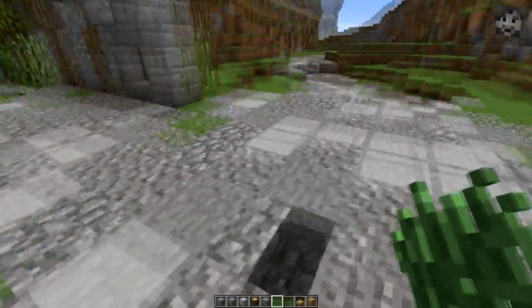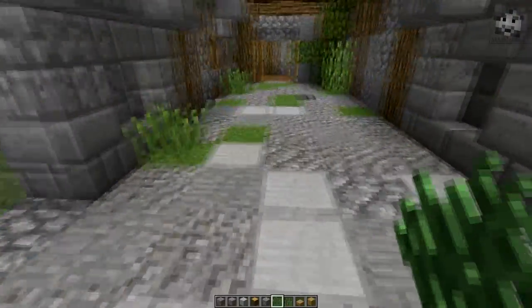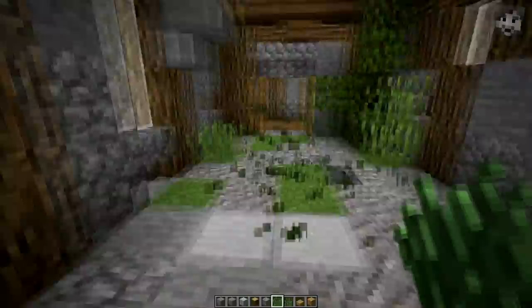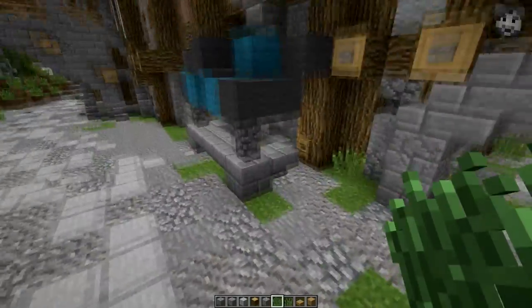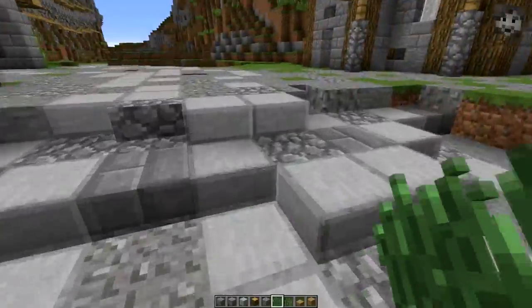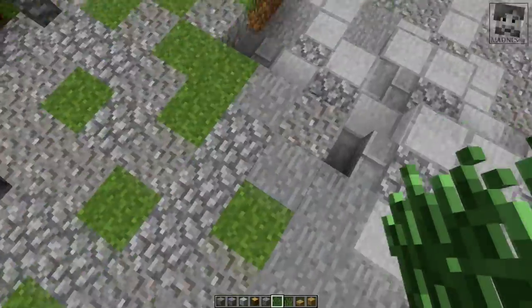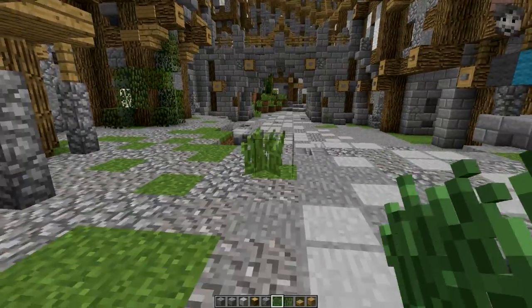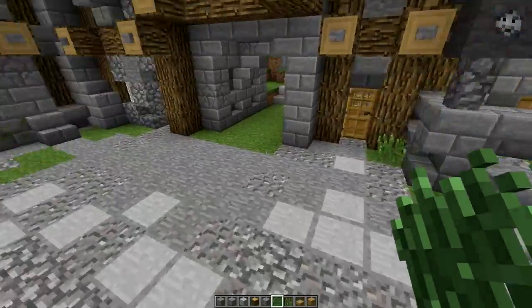Sometimes if it's like an abandoned path it makes sense to place grass right in the middle of it because it grew there and nobody ever walks through it. But usually, even if there's a grass patch where people would probably walk from time to time, I wouldn't place taller grass blocks there.